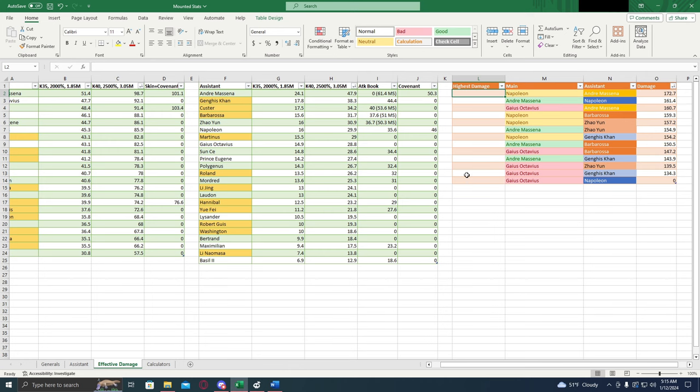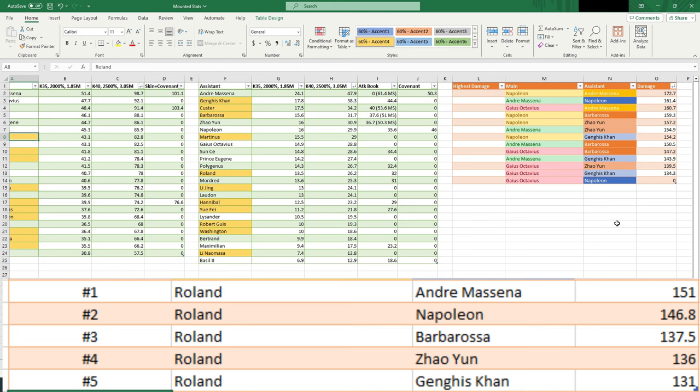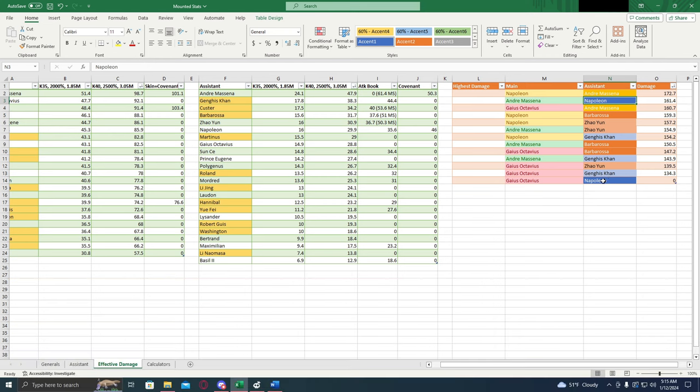And if we're talking free-to-play, we know that we're going to choose Roland as our best overall. And you can see that Andre is by far the best assistant we can have for him. The second best is going to be Barbarossa. Third place — Zhao Yun probably. Napoleon would probably also be a good choice for Roland, but only if you have that covenant — that 5% march size is going to be really important. Any of the guys on this list are honestly going to be pretty decent assistants, except for Genghis Khan — he's going to be a little bit lacking because he doesn't have any buffs, it's just purely mounted march. But I would highly recommend Andre for the assistant, Napoleon if you have him and you can do the covenant, and if you don't have either of those, Zhao Yun or Barbarossa aren't terrible choices.